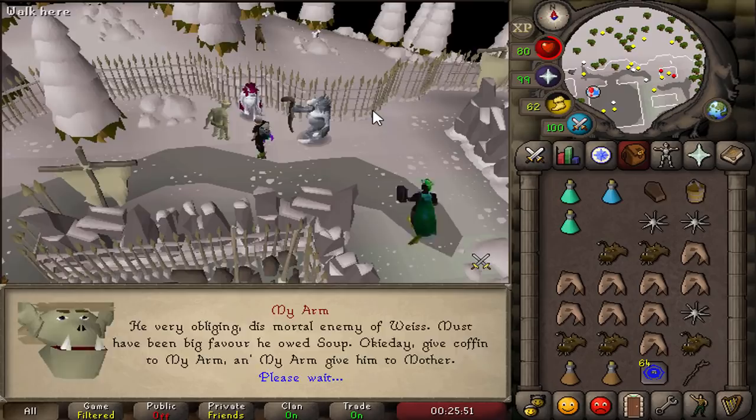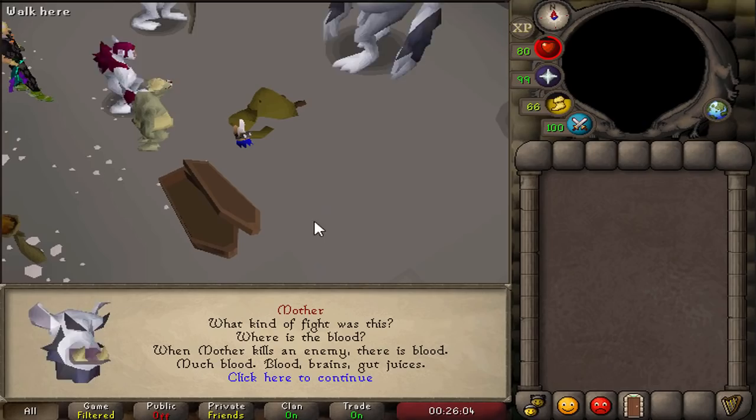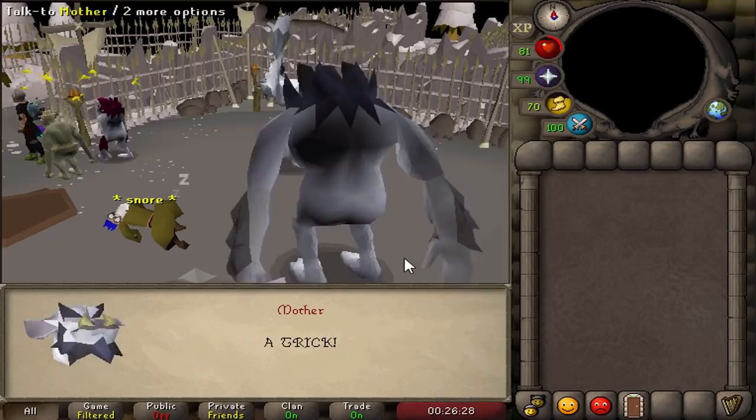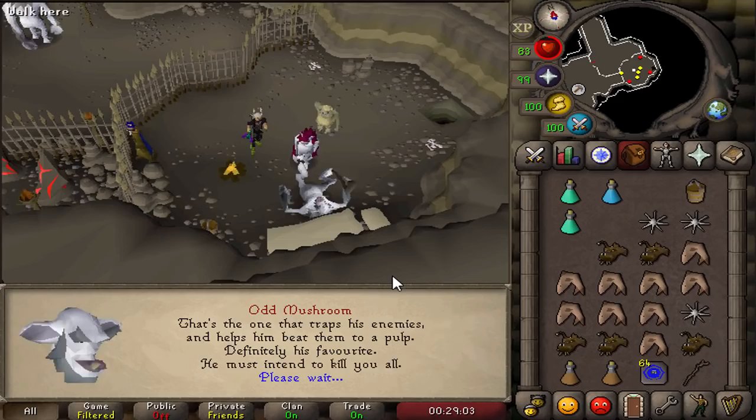Head back to Mother with the coffin. There's a long cutscene — she finds out it's all a trick, and everyone gets stunned and sent to prison. Talk to Odd Mushroom down in the prison. Mushroom explains that there's a fire making Mother incredibly powerful, and your goal is to figure out how to defeat her.